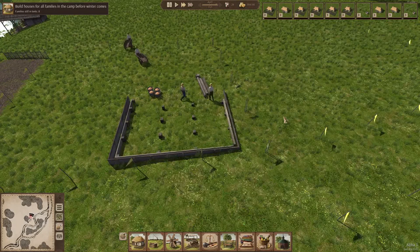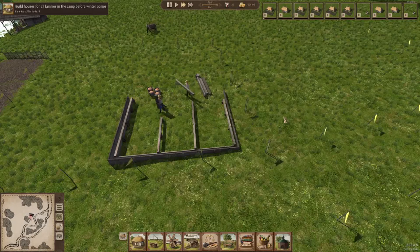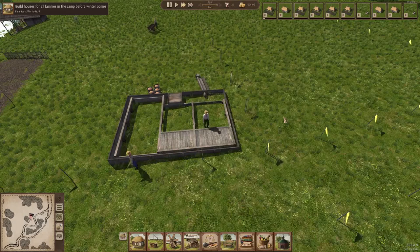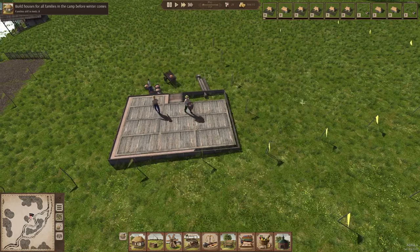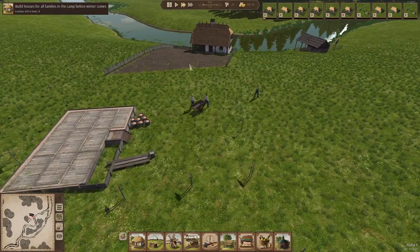We have a lot of constructors, so that's going to help out. I wonder if these houses are going to look the same, because before all the houses had a slightly different design — maybe five or six different house designs that would cycle through as they built new ones. We're going to see what happens.